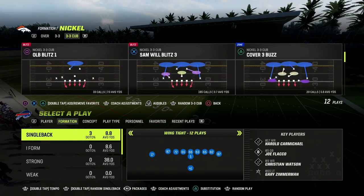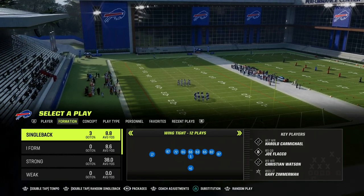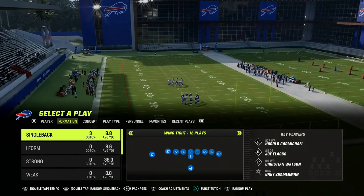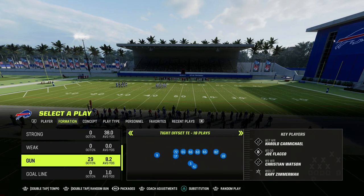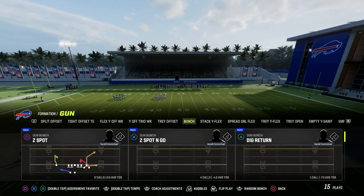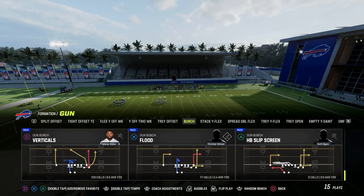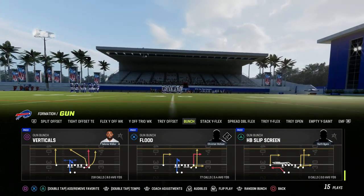So we're going to be taking a look at some match bombs today. We're going to be primarily looking at how to bomb cover four quarters because that is the predominant match concept that you are going to see in this game. I'm going to start with a real simple one out of gun bunch. You don't need any abilities, you don't need anything. What you want to do is if you know that they are running match coverage, you want to come out and play verticals.